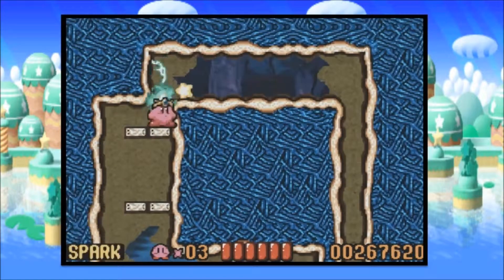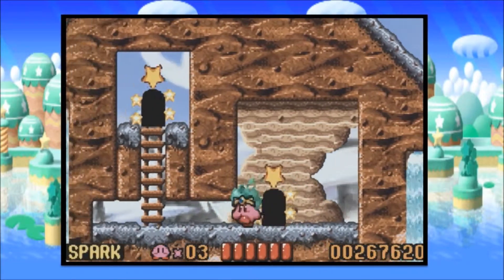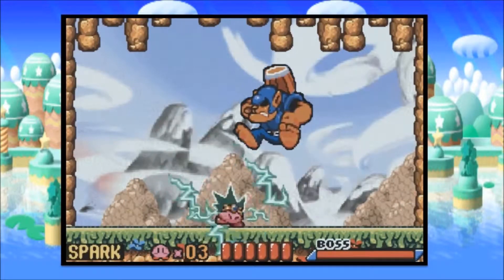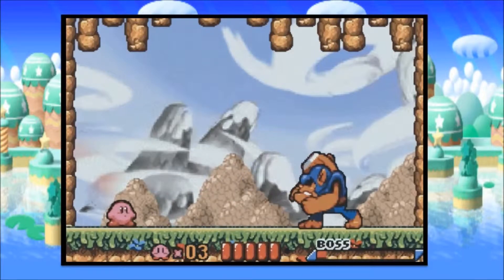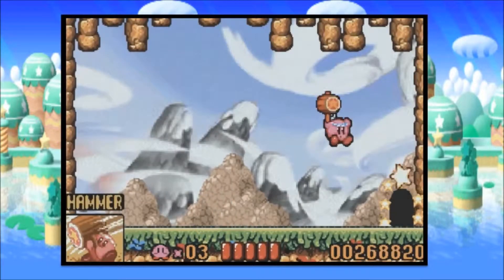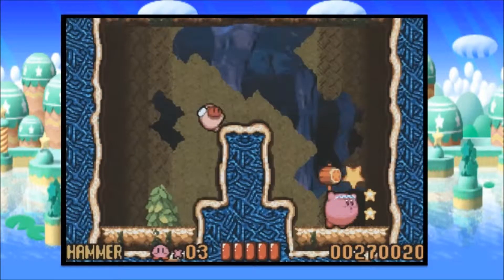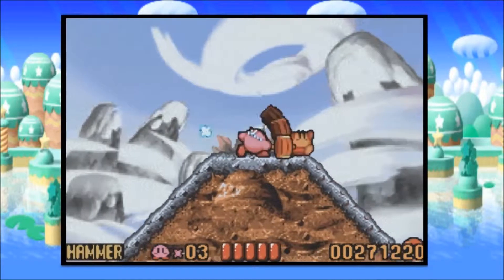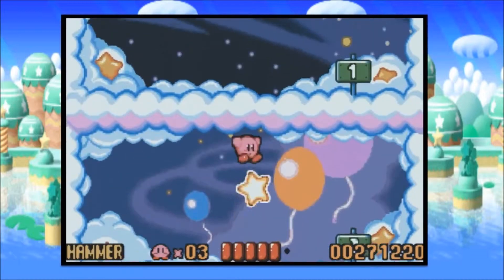Spark is pretty much the exact same as freeze, so I didn't lose too much there. And high jumpers — I can actually fight you with power this time. Give me my favorite power: Hammer. In case I didn't mention it at the end of the first episode where I got it, this is my favorite power of all time. There's just something so pleasing about smashing the skulls of enemies with a massive hammer. You have to try it out for yourself really.